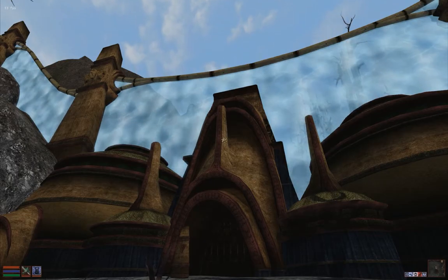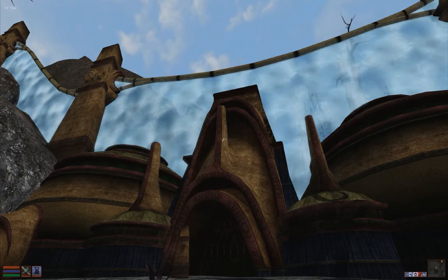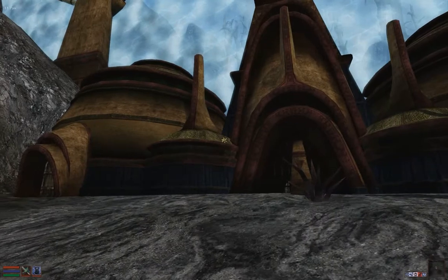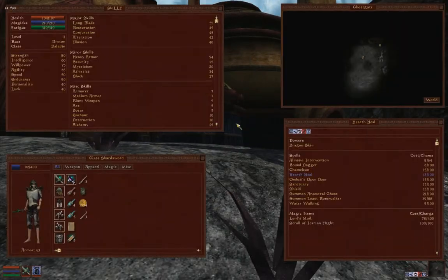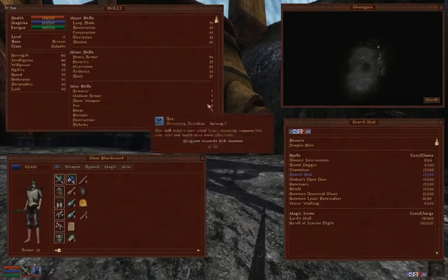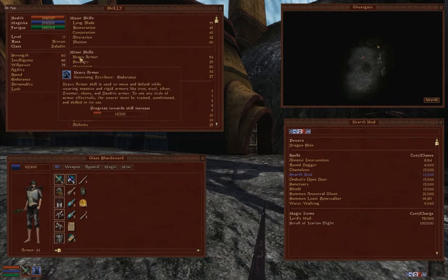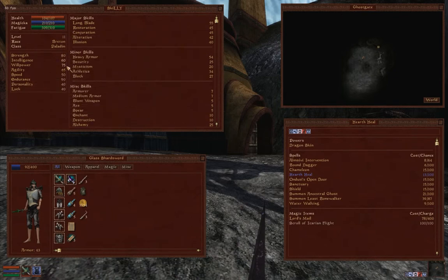Hello YouTube and welcome to episode 4 of my Let's Play Morrowind series. Right now we are outside of the Ghost Gate. Since I've been gone, I've been using the 30 grand I got from selling items to level up my character. It's level 11 now. Leveled up some stats: heavy armor, long blade, and almost maxed out my endurance because that's the most important.